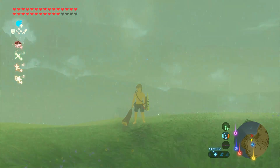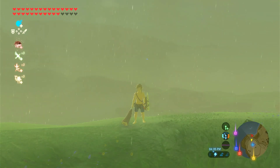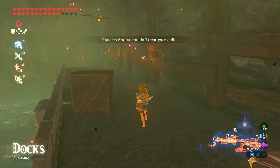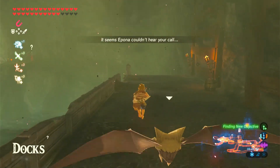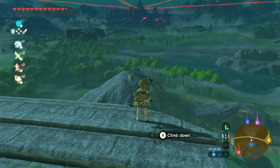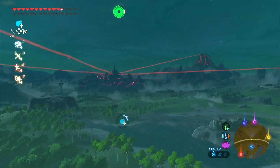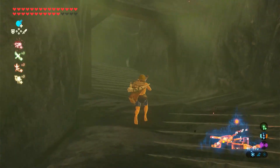Speedrunners. Speedrunners wear the outfit that Link wakes up in because they do not have enough time to change outfits — they are too busy making their way through Hyrule Castle. These players love to use glitches like wind bombs and whistle sprinting to get to Hyrule Castle faster and eventually defeat Ganon.